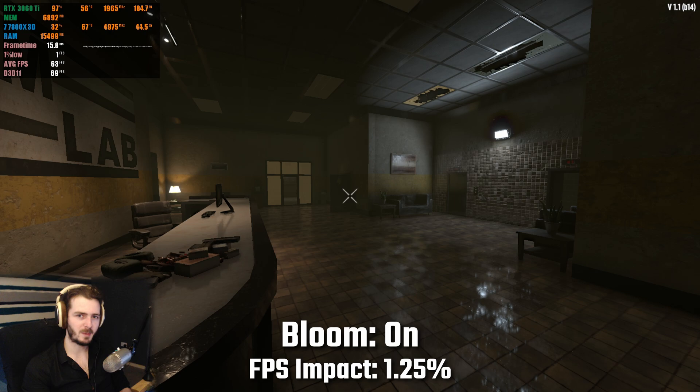Having bloom enabled reduced my fps by around 1%, so really not a whole lot. It's personal preference if you want to have this on or off — all it does is make lights a little bit brighter around the light source. It really doesn't do that much.